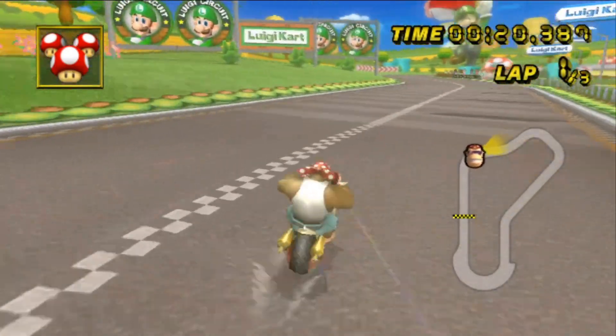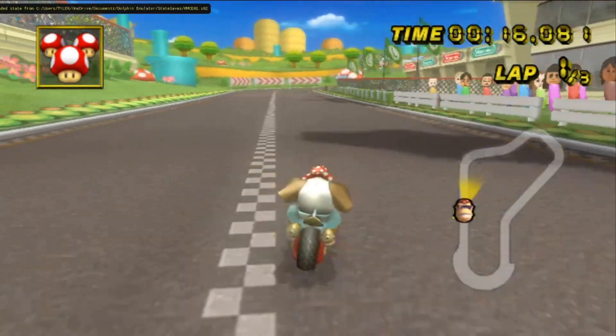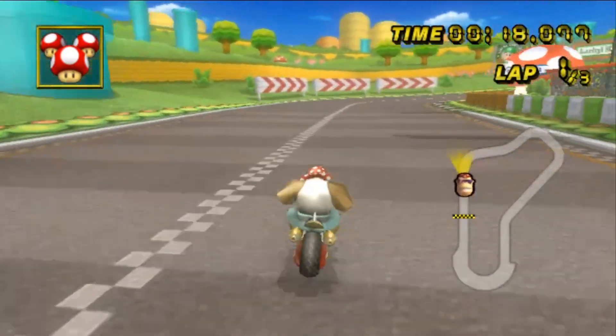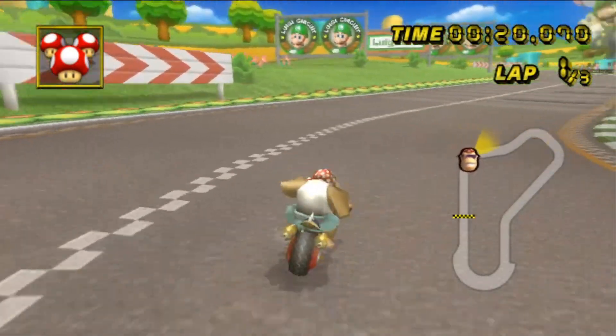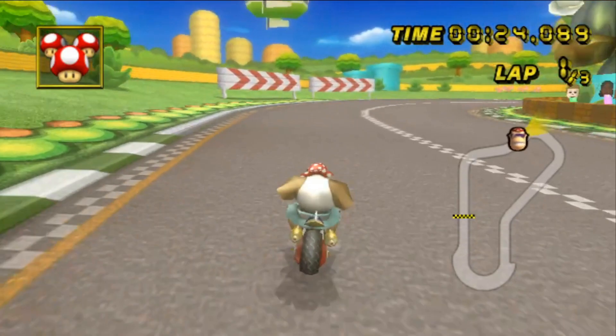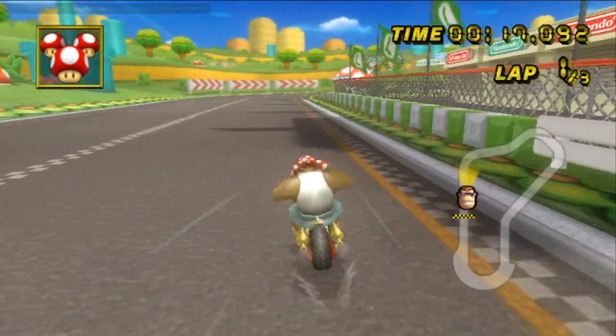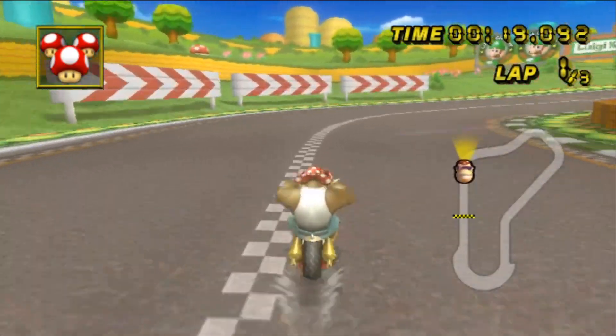Before we get too far through the training, let's get back to how the AI is rewarded for driving around the track. All I had to work with to create this system is just the screen pixels, so I had to get quite creative. The best idea I could come up with was to use the minimap on the right to figure out where the AI is, and use this to calculate if the AI is going in the right direction.